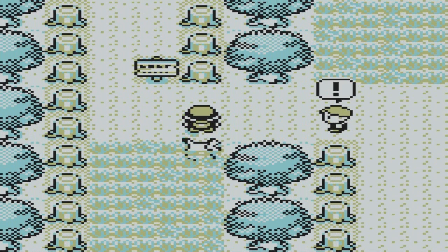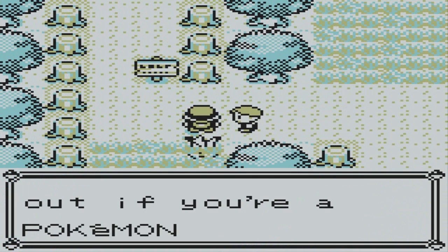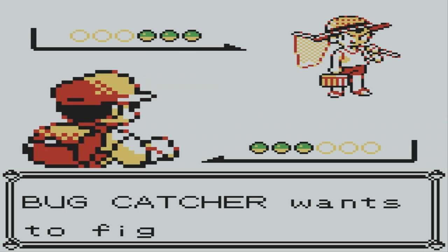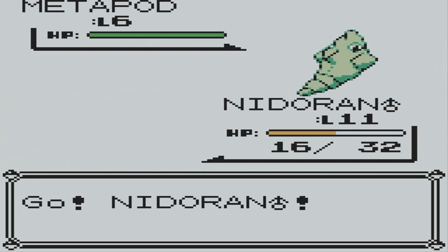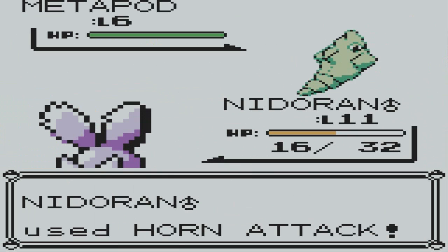There should be one more trainer up here. You can't jump out if you're a Pokemon trainer — no. Another wild Pokemon, Metapod — pretty easy, level 6. Alright, for the experience points, and bam!